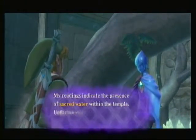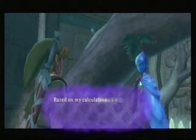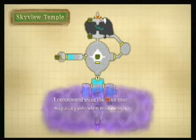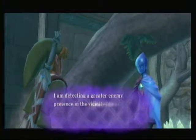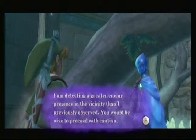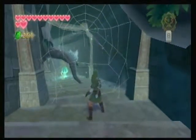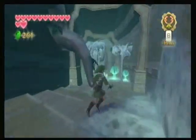My readings indicate the presence of sacred water within the temple. Unfortunately, it is not possible to use your dowsing ability here. Based on my calculations, I estimate the water is located in the deepest part of the temple complex. I recommend using the X on your map as a guide when revisiting the deepest area of the temple. Now, you'd think you can just run straight to the end of the temple, because that's where we need to go. But there are a few minor changes — for the most part you can just run straight to the end, but there are some minor changes, like I said.